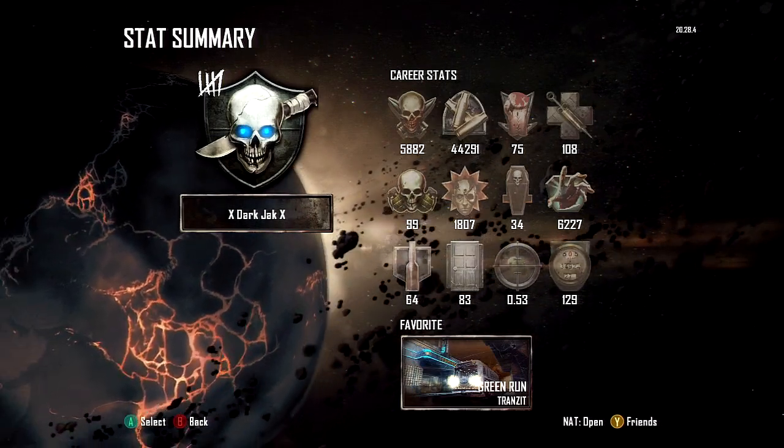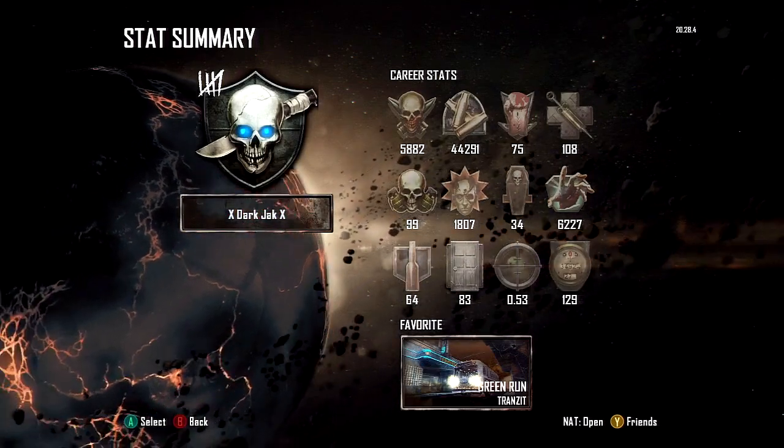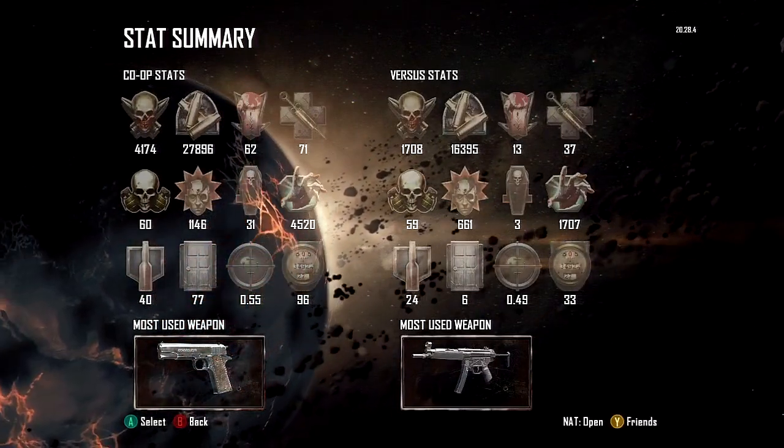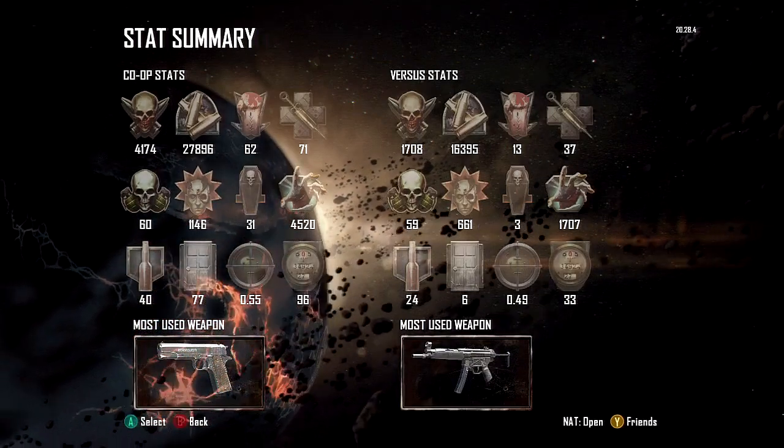The ranking system in Zombies is not the same as multiplayer. Your rank is not based on your experience, it's based on your skill. But Treyarch is not telling us how they calculate skill, whether or not it's based on what round you've gotten to, how many kills you've gotten, or what.